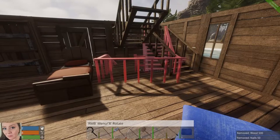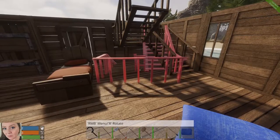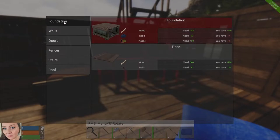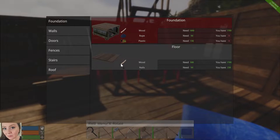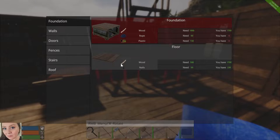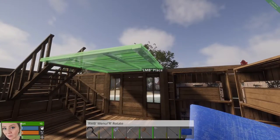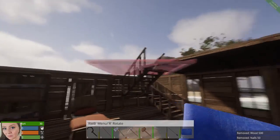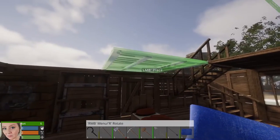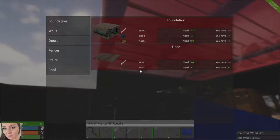I think that looks good. All right, so now we're going to need some floor pieces. I don't know how expensive those are — still 50 nails per piece. That's a pretty hefty price, but let's get some floor pieces up. I am probably out of nails.